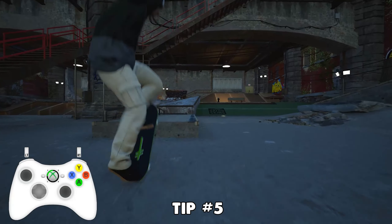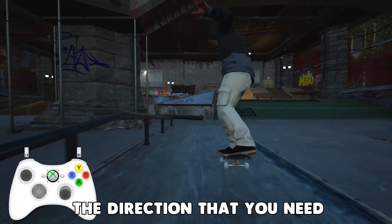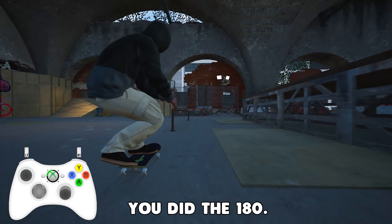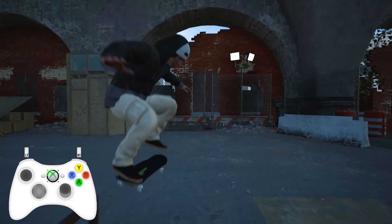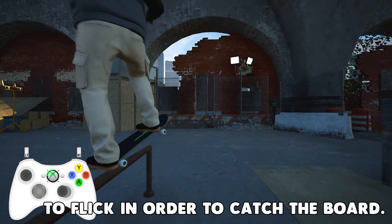Tip number five. When you 180 into a grind or manual, the direction that you need to flick to pop out of the grind or manual is the same as before you did the 180. One thing that does seem to change is the direction that you need to flick in order to catch the board.